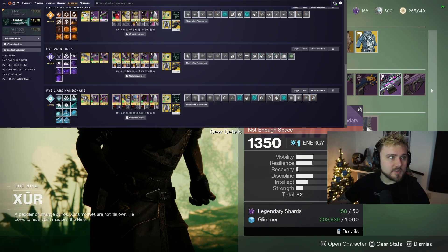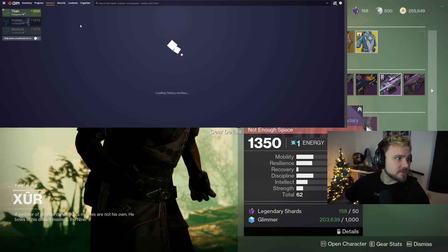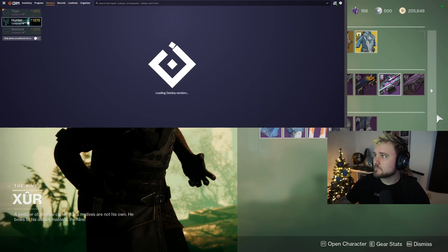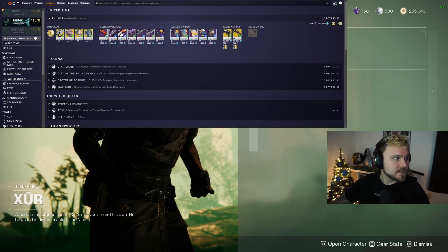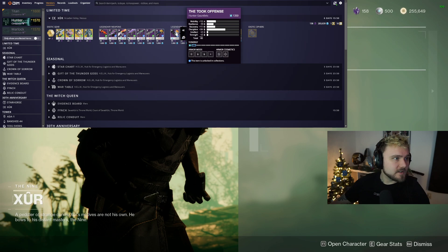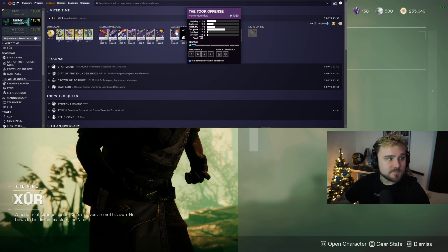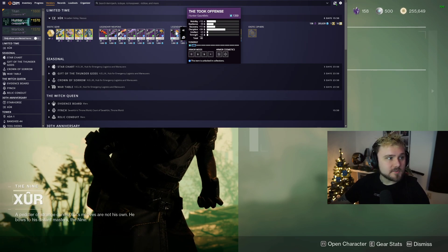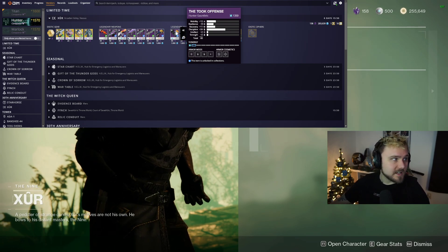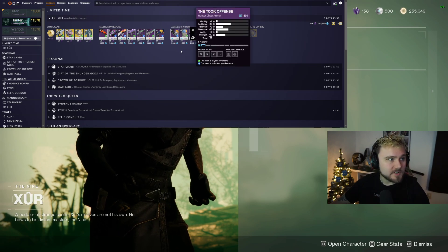Now we'll pull up the rest of the armor. Hunter armor from vendors: 60-stat gauntlets with 24 discipline — that's really nice, and no intellect and no strength is actually like a perfect distribution. That Hunter gauntlet is really worth grabbing for a lot of good builds in the game currently.